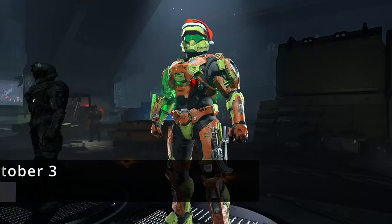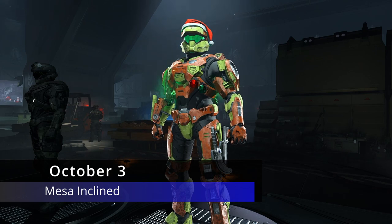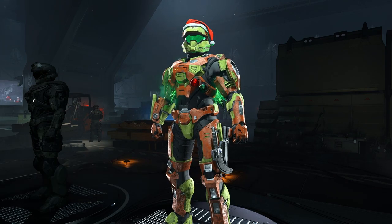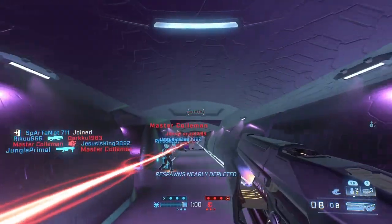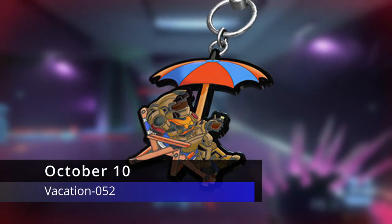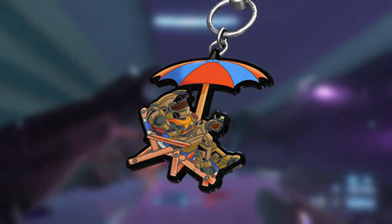On to the next ultimate, which is September 26th, we got the Salarian Legend weapon coating for the S7 Sniper. On to the next week, October 3rd, we got the Mark 7 armor coating called Mesa Inclined. On to the next one on October 10th, which may be the final ultimate reward of this season — it's a weapon charm with George just chilling on a seat, pretty funny.